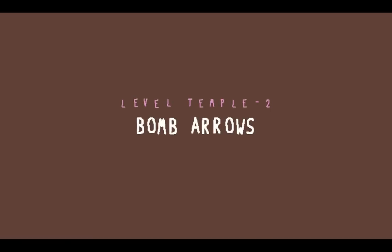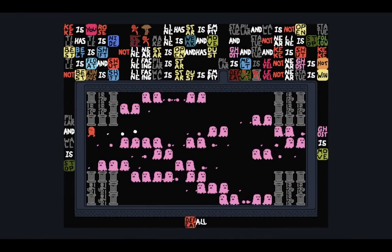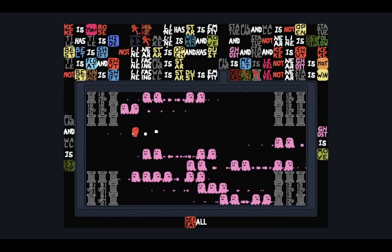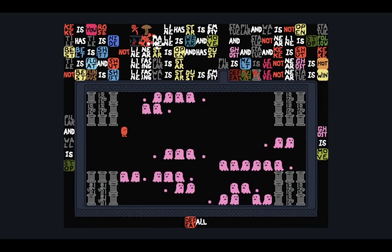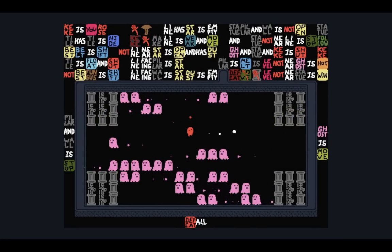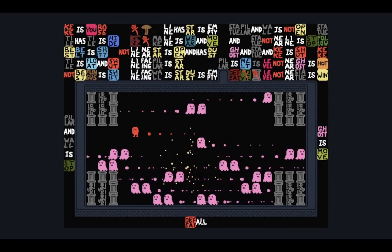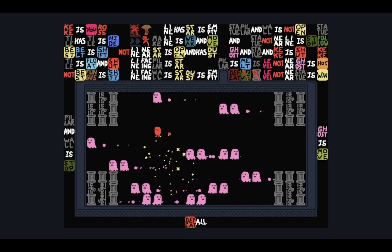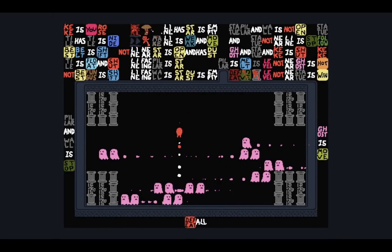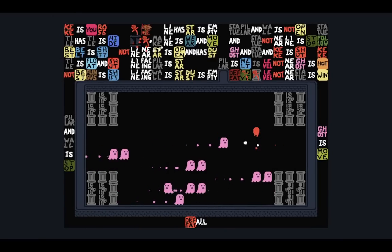Level two — bomb arrows. This is like hookshot plus bombs — I fire. I can't continually hold space — there's like a three-turn cooldown on placing new ones. It's pretty clear that if I press space, it shoots out a bomb effectively, and that's all you need to know. I love the text at the bottom — it says 'defeat all', which is not a rule, but it's funny to see text used in the wrong way.